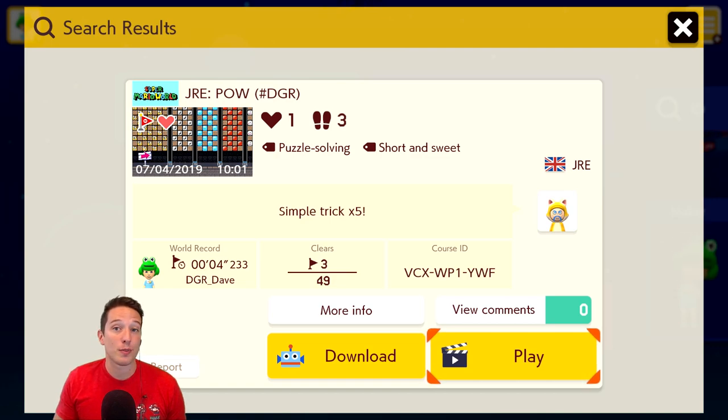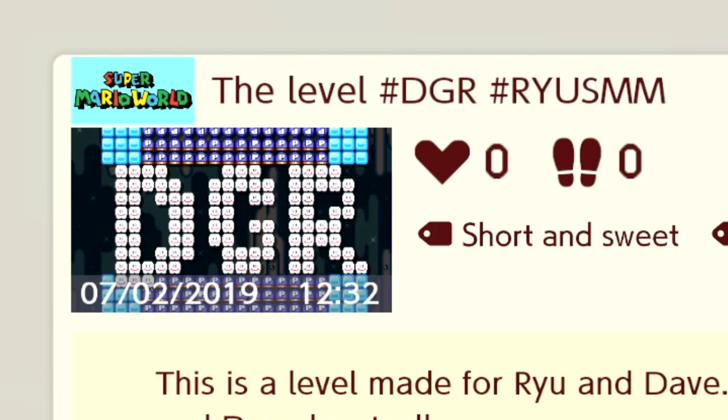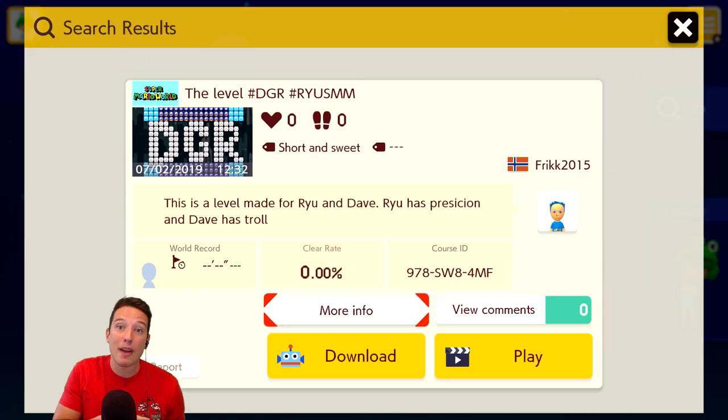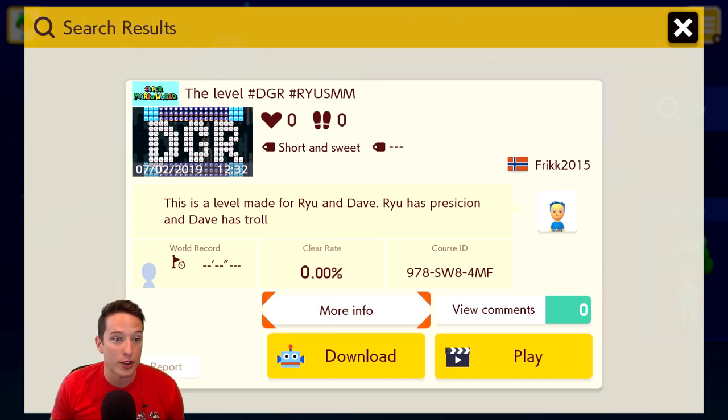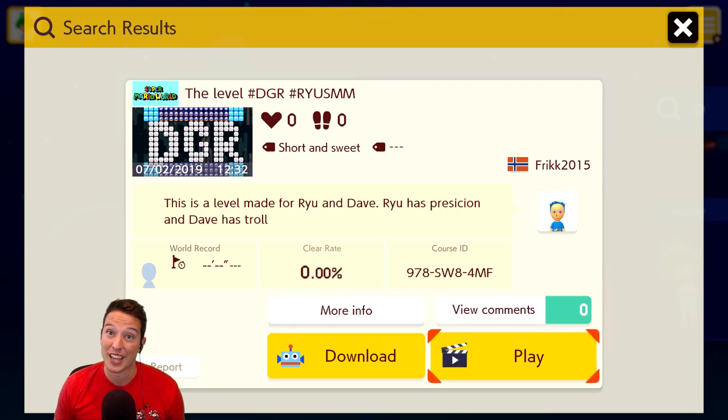Thank you for sharing it with me. It's always nice to learn something new in Mario Maker 2. I'll be storing that little nugget of information in the back of my cranium. Next up we have a level called 'The Level' hashtag DGR hashtag Ryu SMM. It looks like it was co-made for me and my good friend Ryu. It says this was a level made for you and Dave - Ryu has a precision section and Dave has a troll. Once again no clears on it yet, so we have another opportunity to be the first clear.